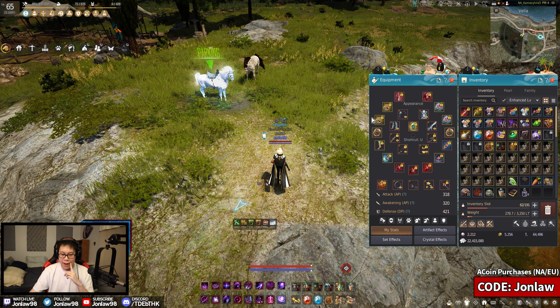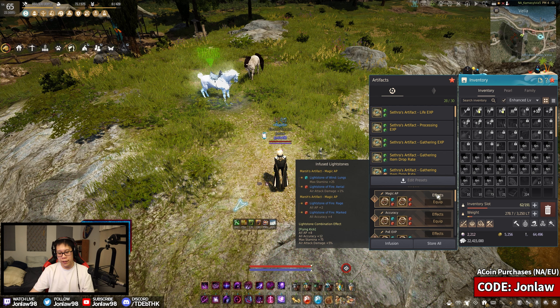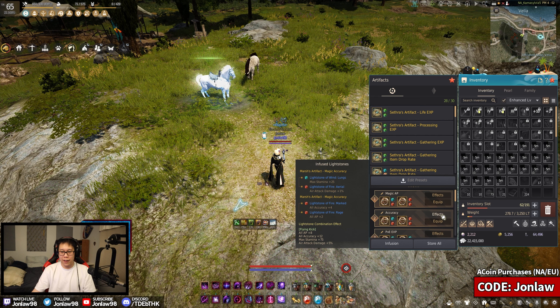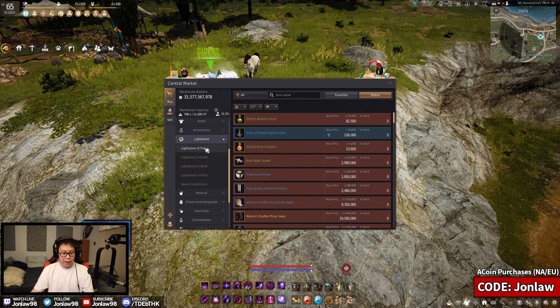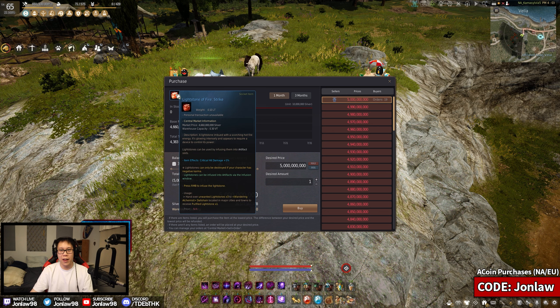Another goal is changing up some of my artifacts. Right now I have an aerial crystal light stone and I want to switch it to a strike crystal — that's about 10 billion for two of them, which is an easy goal. The price is going down on Light Stone Fire Strike Crystals, so I could put in an order, but I'd rather save for a PEN Debo first.